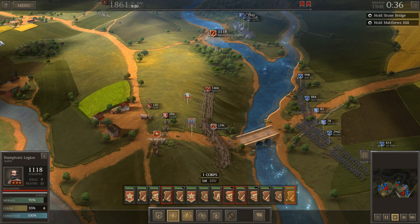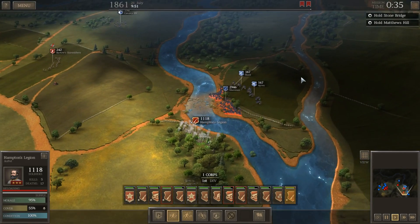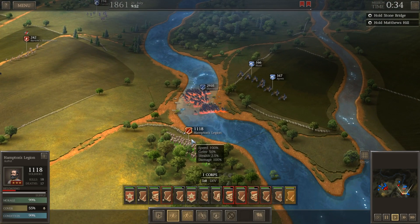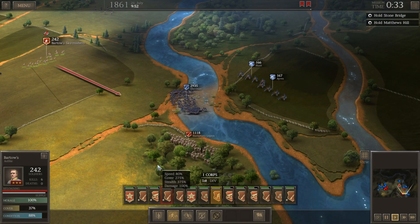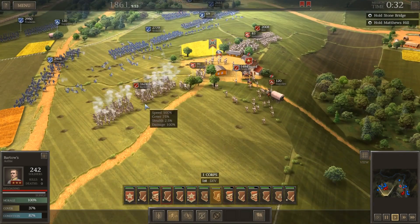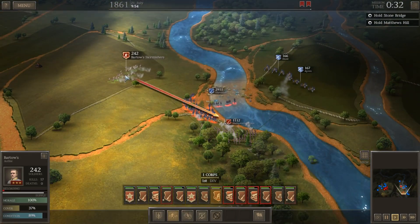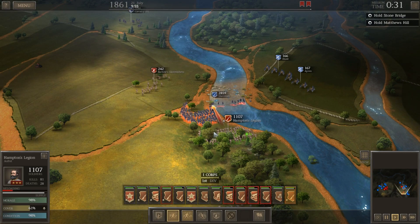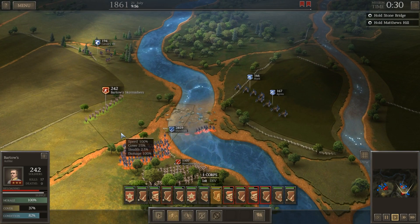36 more minutes — we've got to hold off here. Sherman's charging forward. Howard at least was temporarily driven off. Bartow's skirmishers are coming in here behind Sherman's lines. Hopefully firing into his rear will hurt his morale enough.